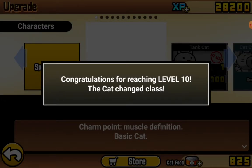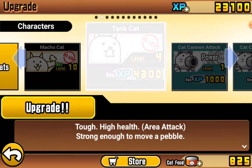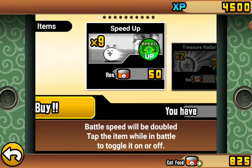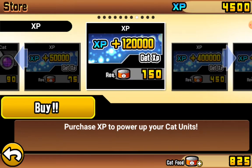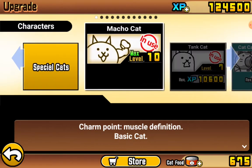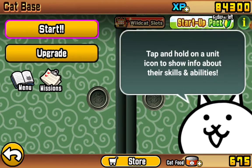Let's get some XP — alright, we got more XP. Congratulations for reaching level 10, the cat changes class. Macho cat! Oh my god. Can we do cat? More — you know what, we're gonna buy some more cat food. No energy, let's buy that. Let's upgrade wall cat, alright let's start.